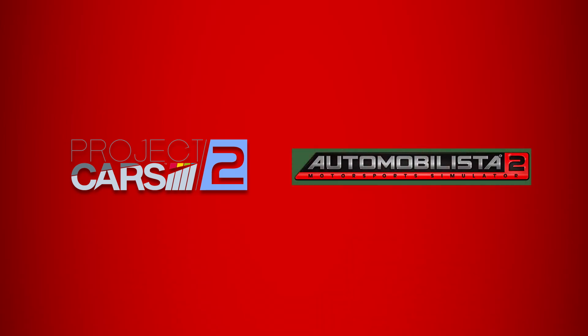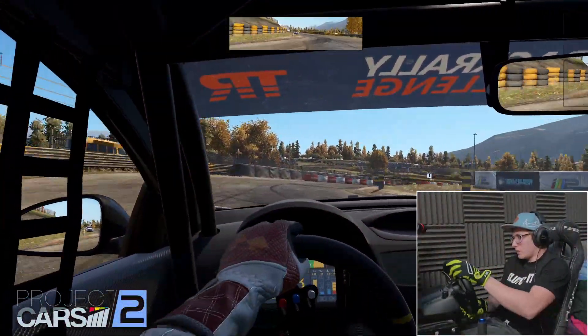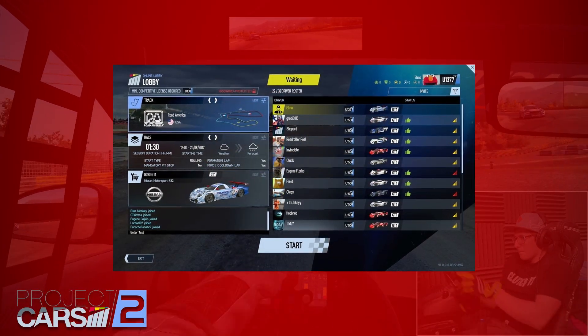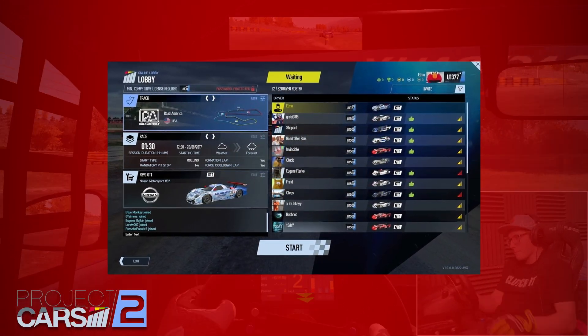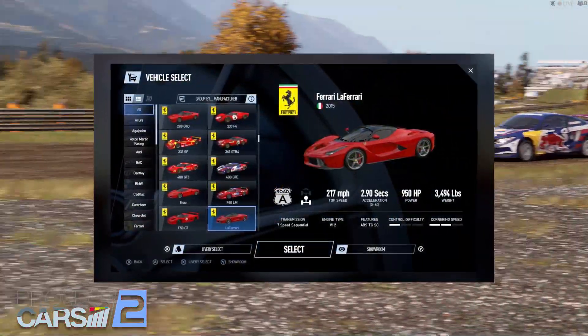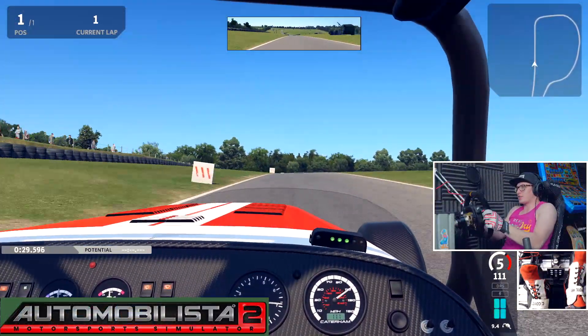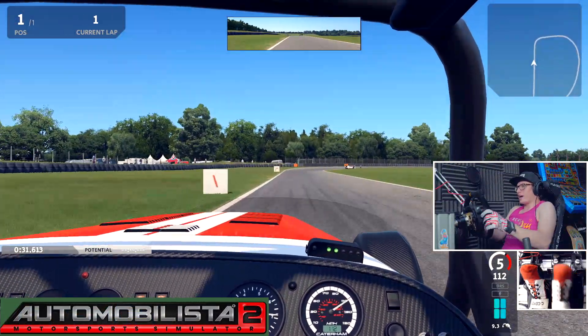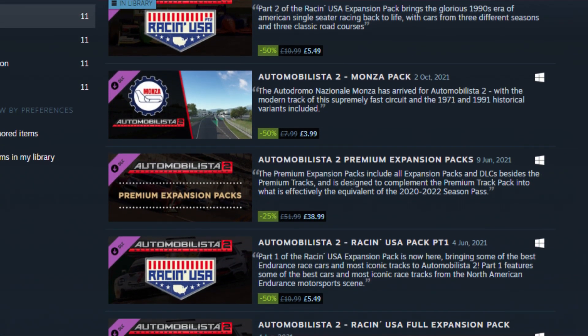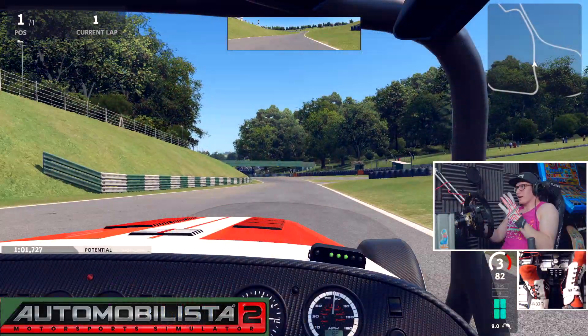I would also put Project Cars 2 and Automobilista 2 in the beginners category. These games offer fantastic graphics, fairly decent physics, and great online capabilities which makes it easy to go and race with your friends. These games also offer a massive amount of content. If I had to pick one between the two, I would go for Automobilista 2 because that game is still being developed to this day and it is newer, and if you get all of the DLCs there is a lot of content to keep you entertained for hours.